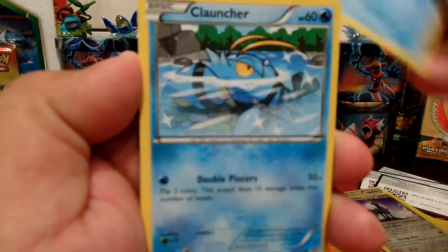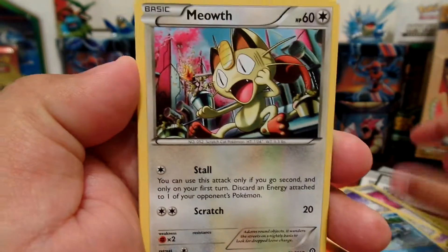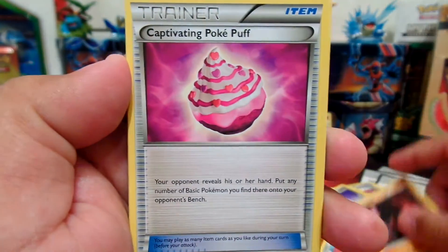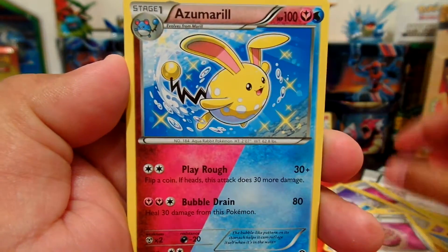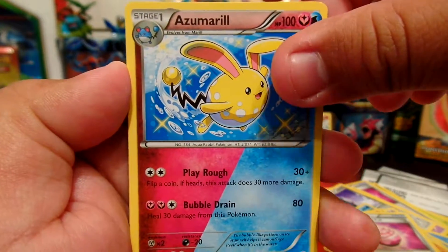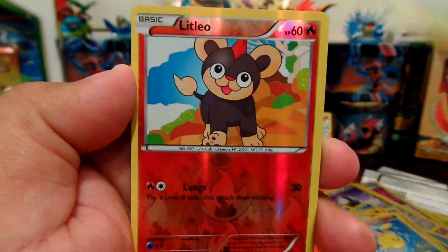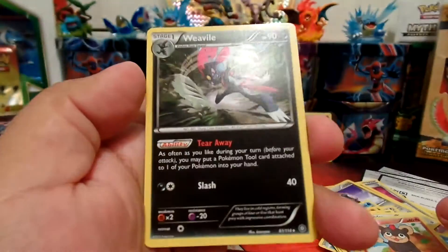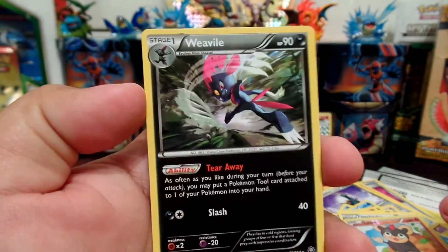First card is Shellos, Clauncher, Meowth, Hoppip, Nosepass, Captivating Poke Puff, Duotype Azumarill, Fletchinder, Reverse Holo Litleo, and our Rare is a regular Rare Vivillon.